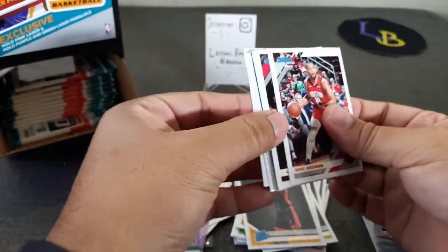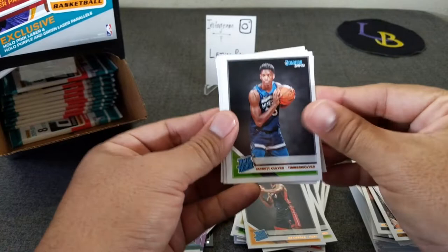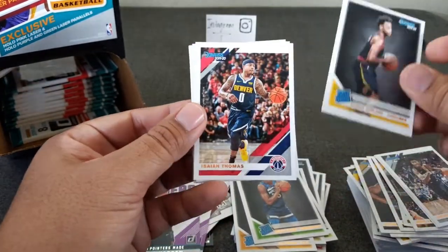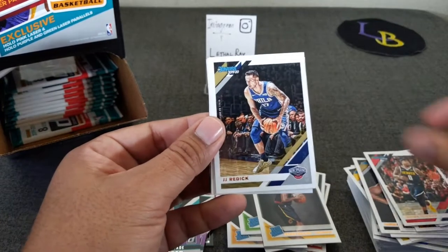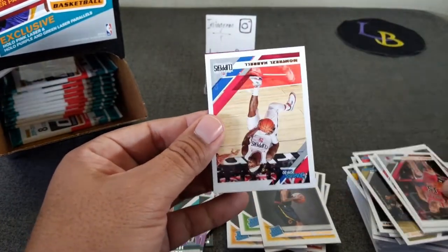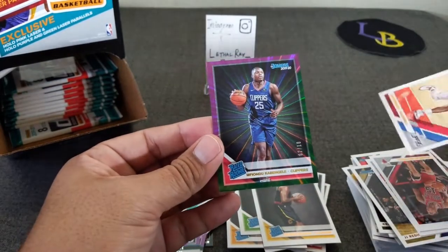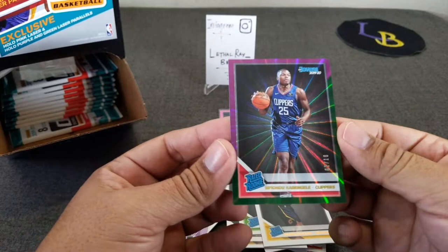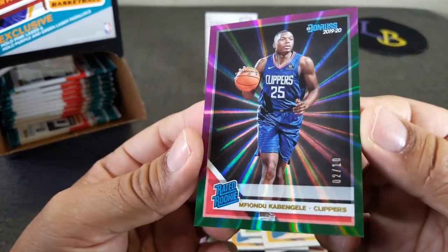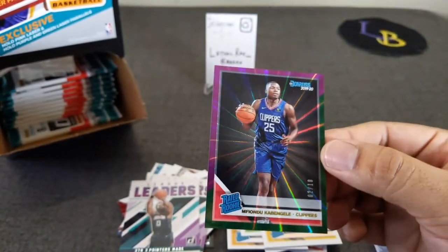All right, next pack — see if we got anything in here. Looks like we got the green, so let's move that to the back. Jarrett Culver, Darius Garland, Isaiah Thomas, JJ Redick, Eric Gordon, Chatter Hutchison, Harrell, and another rookie — nice, numbered to 10! Fondue Camille from the Clippers — look at that, that's a nice purple. I have not seen one of these yet, so that's a nice pull to 10.